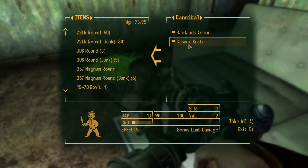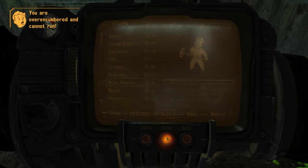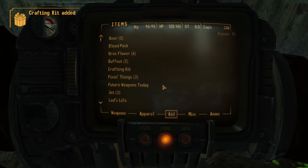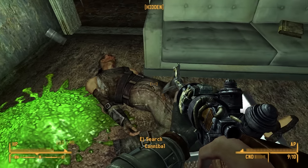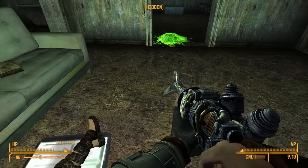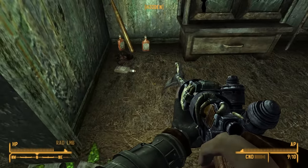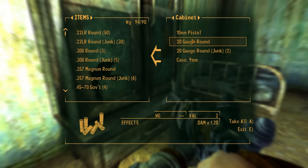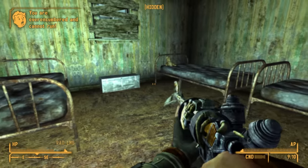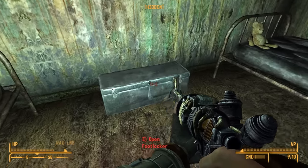We killed four guys and didn't take a single point of damage. That guy's still twitching. Okay, he's done. Makeshift axe again, eh it's okay. Ooh, there goes the beer. Very nice. Do I have 10 mil? I need to use some kind of alcohol to keep myself going here. Plus three strength - that's pretty good. It's like 15 more points of carry weight. And we can sleep over here too.